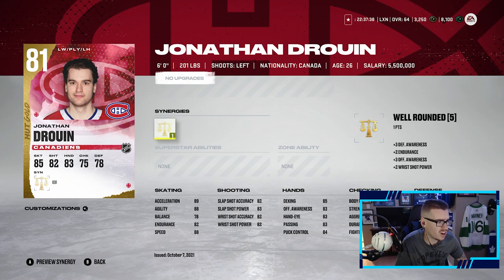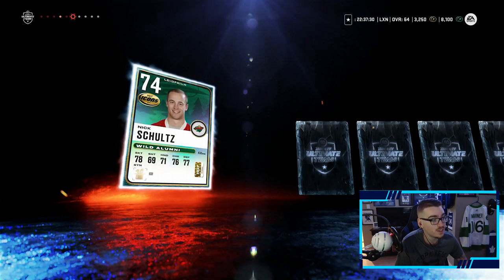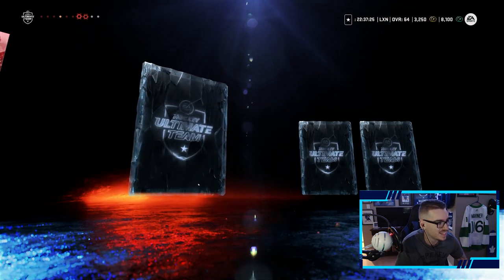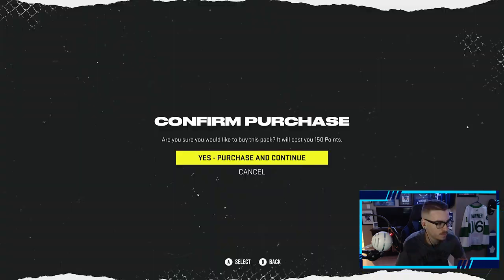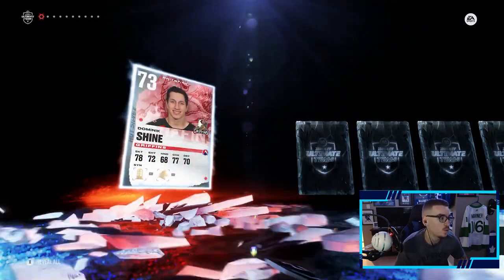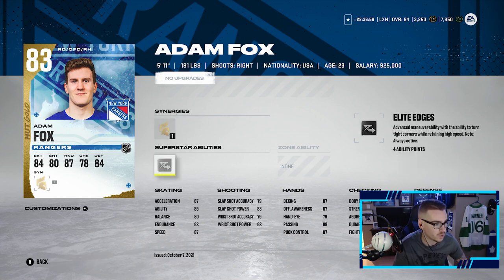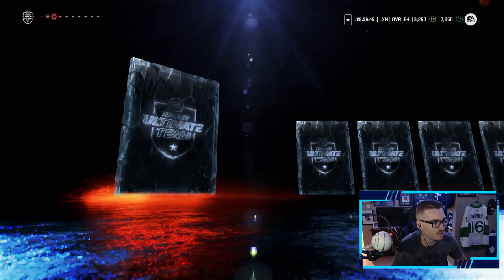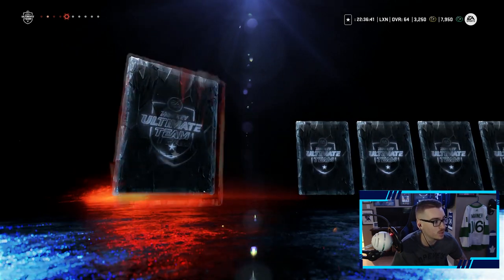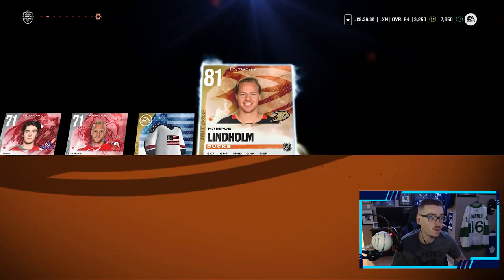Jonathan Druin will definitely get used. Nick Schultz alumni — pretty cool card, not gonna use him. We continue — we pull Adam Fox! That is huge. Would have been nice to get his X-factor card but we'll take his base card. He's got Gladiator and Elite Edges as his superstar ability — this card looks insane. 86 acceleration, 86 speed, 85 agility, decent shot. Another great card that's probably worth a pretty penny at the start of the game. Last year's Norris Trophy winner — we'll take that!